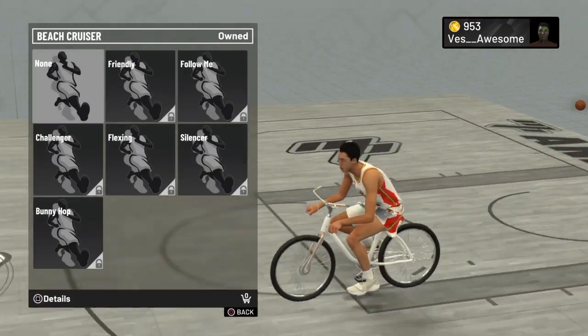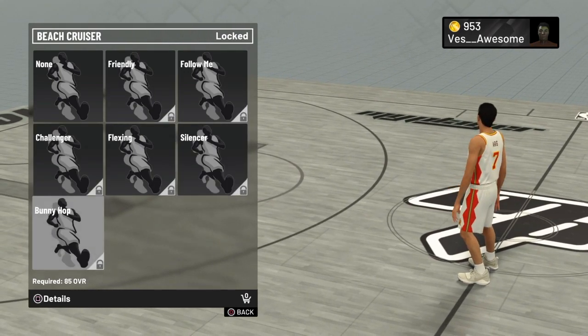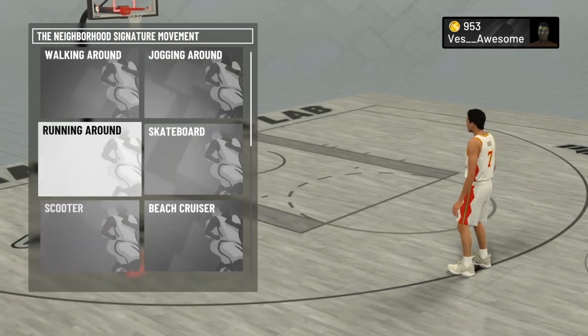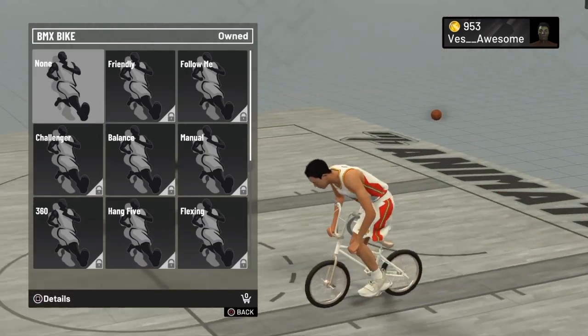The next thing is the beach cruiser. This is basically the bike from 2K18 but now it's in 2K19, and I'm hoping it goes faster because the bike in 2K18 was so slow.